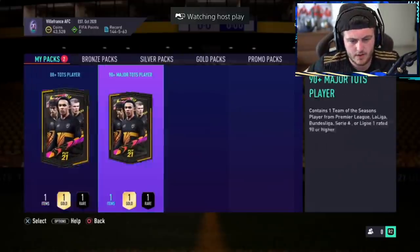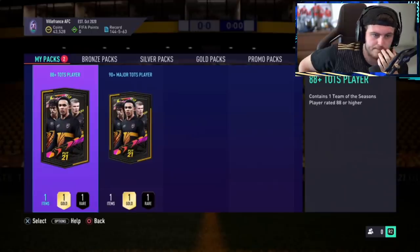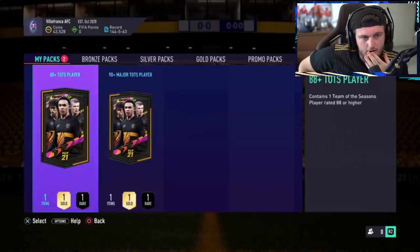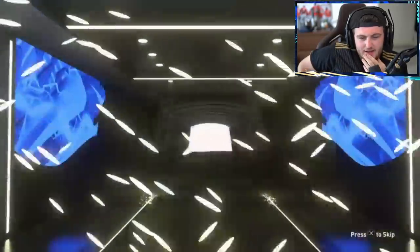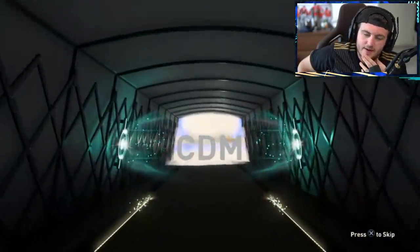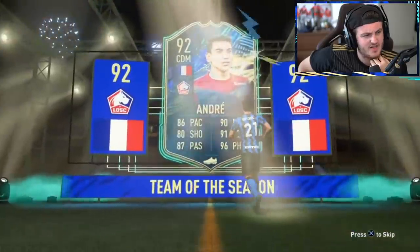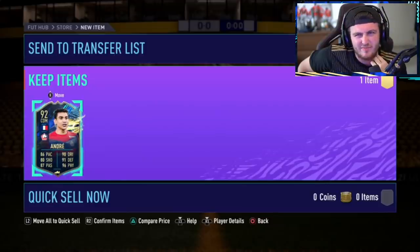Last couple of Topps packs for the video. If you guys enjoyed, make sure to leave a like below and let me know in the comments what you guys got. 88 Plus Topps player — Villa France AFC. French striker, CDM again. Andre — not terrible, not amazing. Half decent if you're going to use him, not worth a whole lot sadly. Probably a bit of an L, though in the 88 Plus it's not awful.